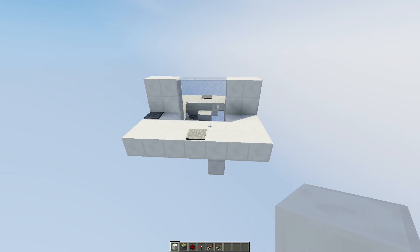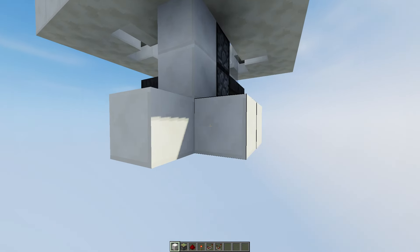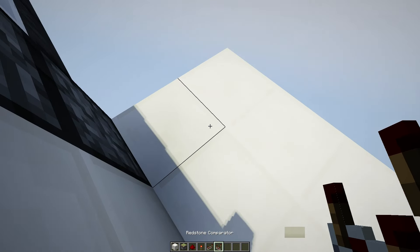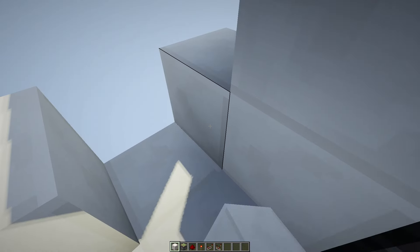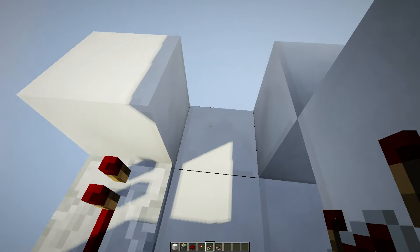Now it's time for the redstone. We go to these 2 droppers over here so we can place a 3x3 platform. Now we place a redstone comparator facing in this direction, place down 3 blocks, take out this block, and place down 3 redstone repeaters also on 1 tick.